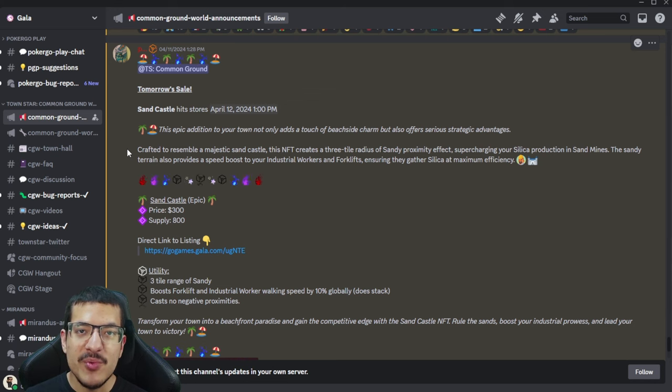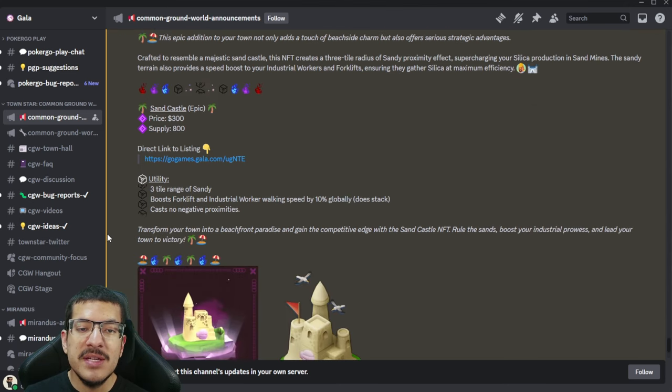The new NFT introduced with this competition is the Sand Castle, an epic rarity NFT. When placed, it provides three passive sandy to tiles right next to it — enough for sand mines to craft silica at the fastest craft timer possible. In addition to passive sandy, it also provides 10% faster movement speed to all worker houses and forklifts — the industrial workers that pick up items like energy or silica — as a global movement speed bonus.